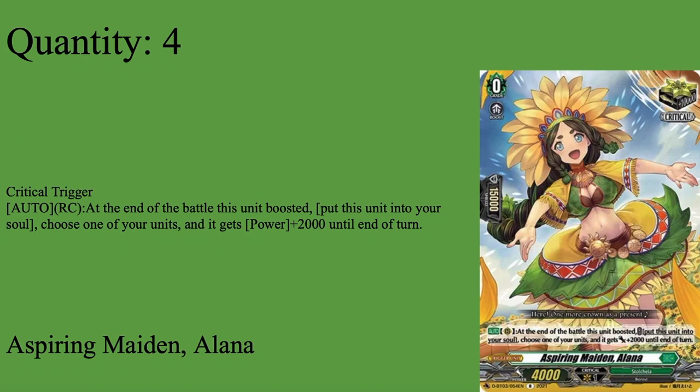We have four copies of Aspiring Maiden Alana — the crit that never shows up when I remember she's in my deck, but the second I forget and give up hope on winning, that's when she shows up. Grade 0 boost, 15k shield, 4k power — critical trigger. When boosted, plus 2k for the turn. Anyone that's played Roroa will probably say this deck is unplayable because of soul, and this is the only card that soul charges. But I'm telling you right now — soul is not the main resource issue with this deck. It's CB. You can do stupid things with just one or two soul.